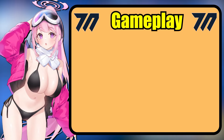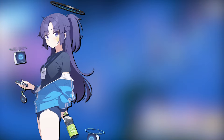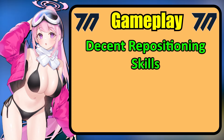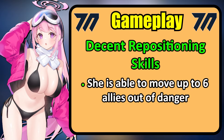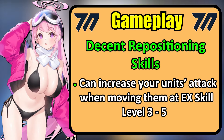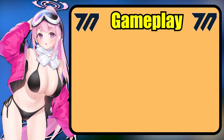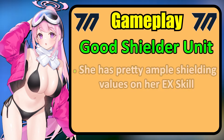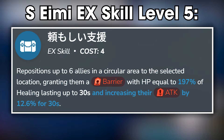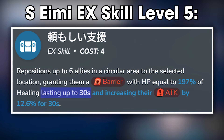As you can tell from her skills, Swimsuit Aimee is mainly a shielder and repositioner, similar to units like Trek Yuka and Swimsuit Shizuko. Her repositioning skills are fairly decent, as it can move up to 6 allies out of danger while also having quite a wide range. She also has the added advantage of boosting your allies' attack at EX skill level 3 and above, but sadly not by much even at max level EX skill. She is a pretty good shielder, as she has ample shielding values with a multiplier of 197% at EX skill level 5, and its duration of 30 seconds is quite lengthy.